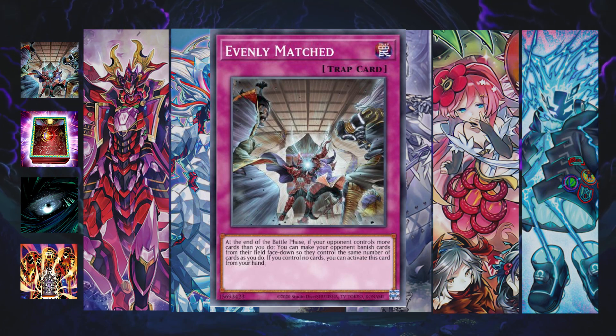Against Kashtira, Evenly Matched is very good. Quite simply, Kashtira have no form of negation unless they are playing the adventure package or have adapted their plays to specifically get into Baron on the floor. A lot of players are considering Forbidden Lance, but Forbidden Lance won't help you against Evenly Matched because Evenly Matched affects the player, not the monsters.